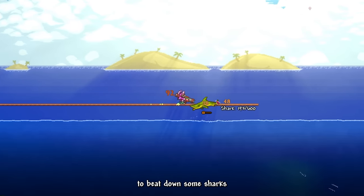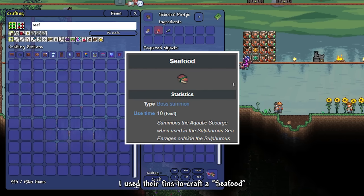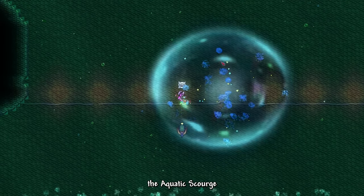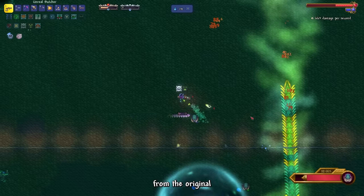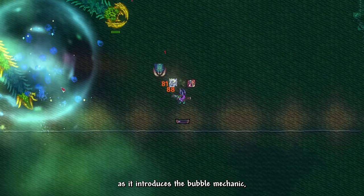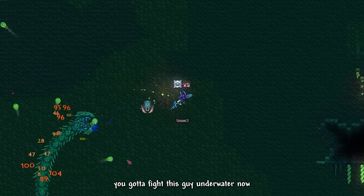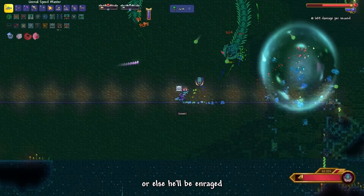Then I went to the ocean to beat down some sharks. I used their fins to craft a Seafood Dinner, a summoning item for our next worm boss, the Aquatic Scourge. Infernum Aquatic Scourge is significantly different from the original, as it introduces the bubble mechanic where you can get intoxicated from the Sulphur and need to hop in bubbles. Not to mention, you gotta fight this guy underwater now or else he'll be enraged.